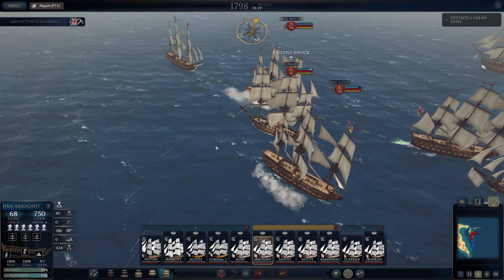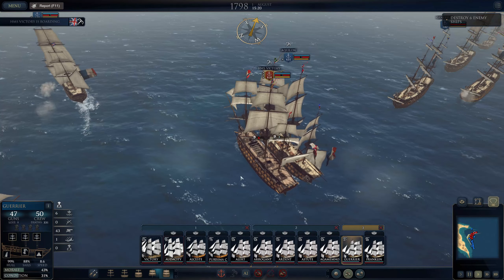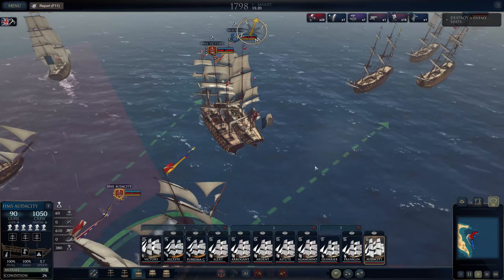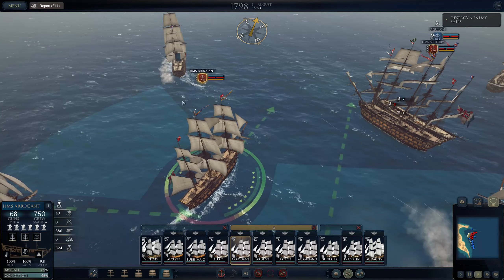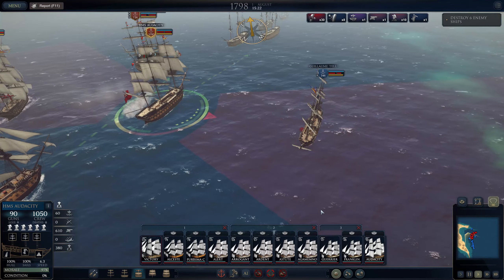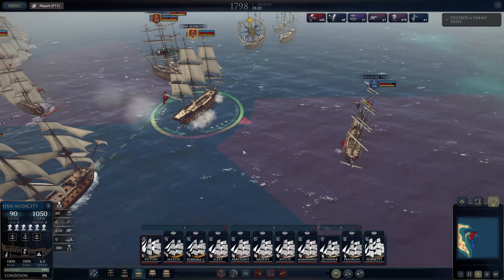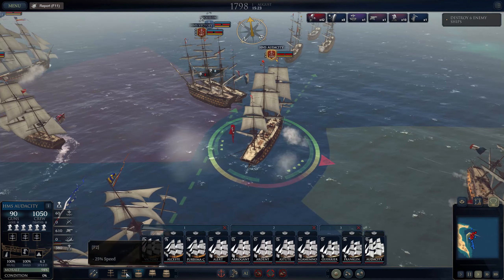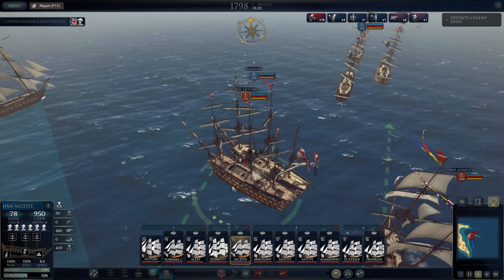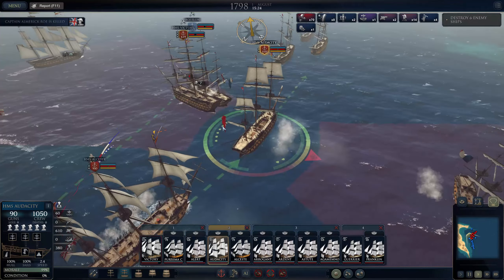HMS Arrogant is on the move with her posse of third-rate ships — the former Arrogante, former protagonist of our campaign, has stood aside as the larger ships have taken over our fleet. She could still be considered the flagship of the third-rate squadron though, with an impressive amount of captures and kills throughout this campaign. This is a fourth-rate Razzie out here — extra gun deck. Aquilon is being boarded by HMS Victory, with a very experienced crew — basically the crew of the Arrogante. And also our current flagship with our Admiral John Jarvis on board.